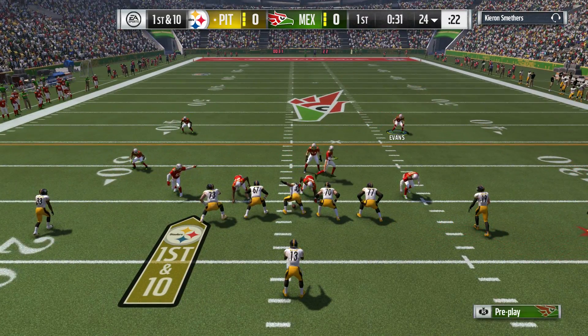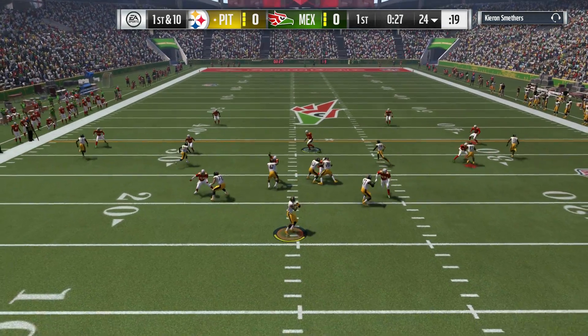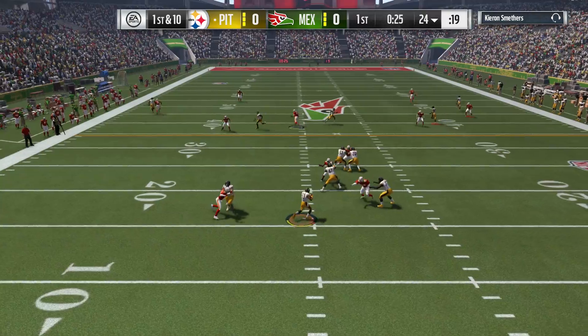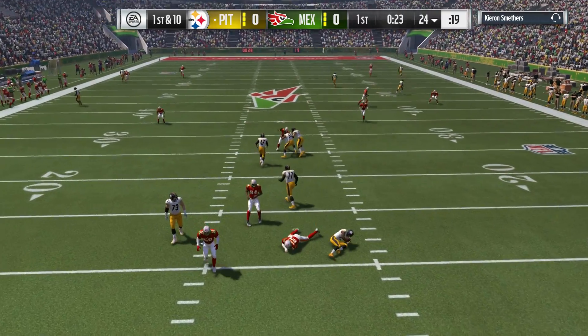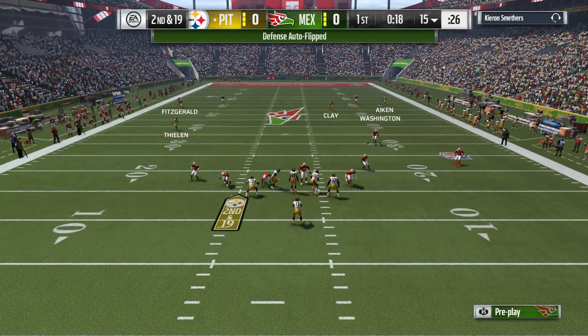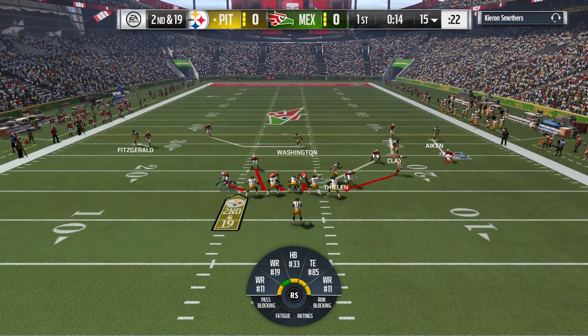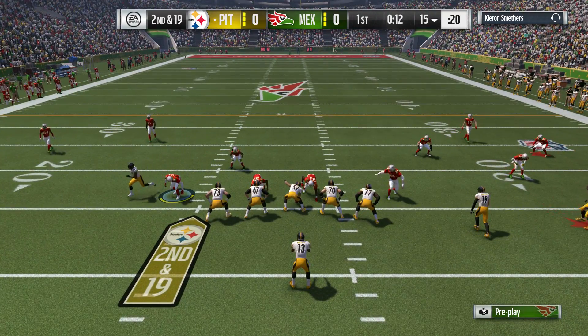We always hear from coaches how much they like to run crossing routes — they want to hit receivers on the go, get them the ball and keep them moving. But no escaping this time as he goes down. They got him for a sack. The Stork, Hall of Famer Ted Hendricks, is the one that got to him and takes him down for a loss of nine.